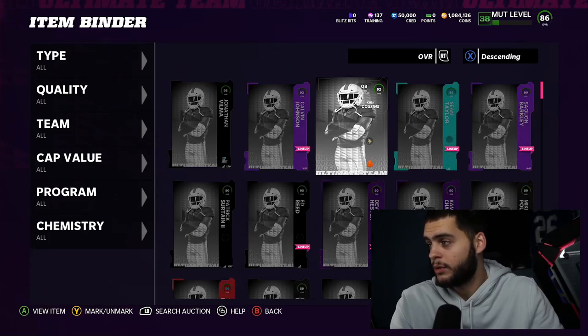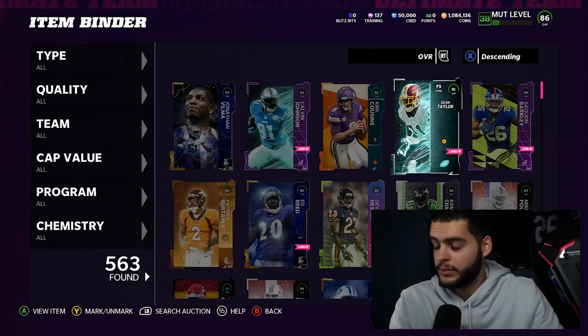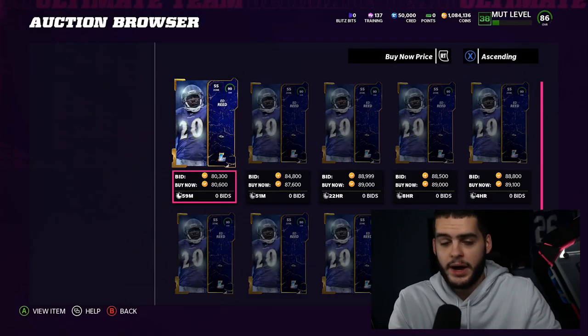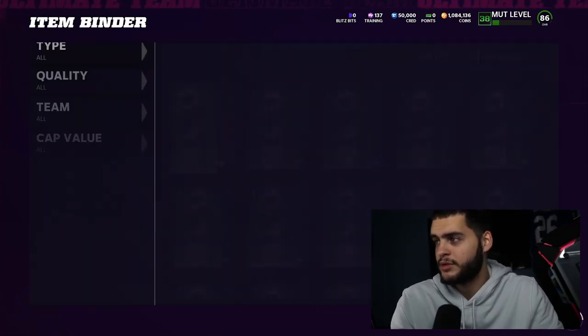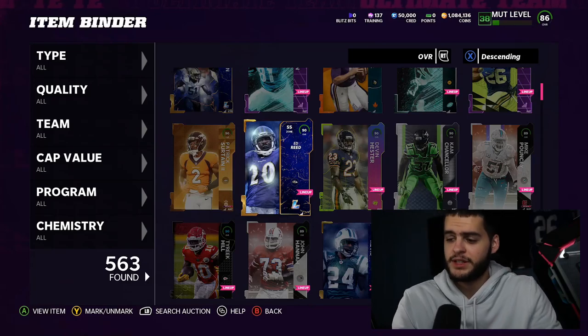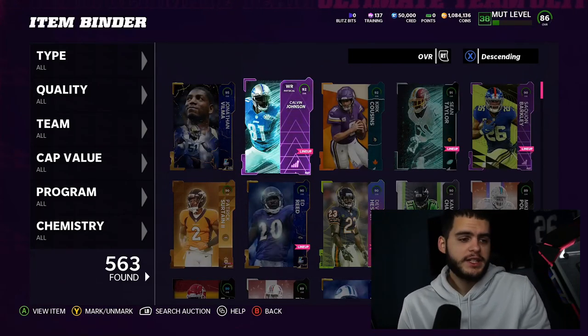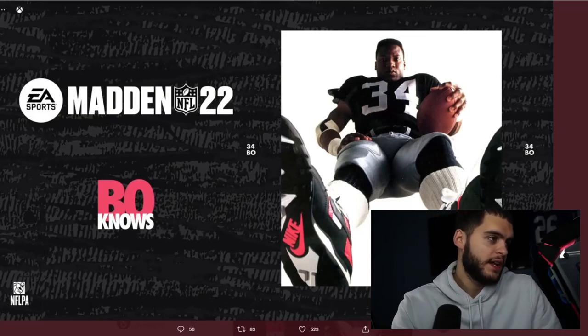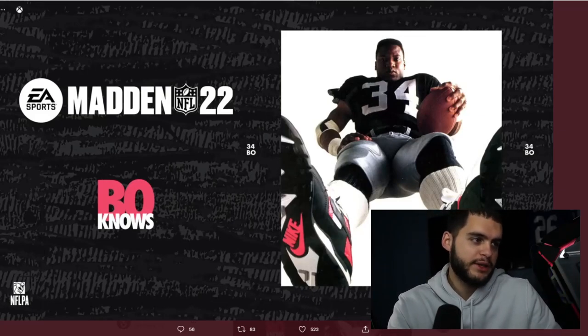That was not just a great pack all around — that was my best pack ever. I've got to clean out some stuff in the binder and pick up some of those new legends. I want to go pick up a LeGarrette Blunt — I have enough coins for it but it's going to be expensive. Let's go check out that tweet. NFL PA, EA Sports tweeted the Bo nose — Bo Jackson number 34 — Bo Jackson's coming out.